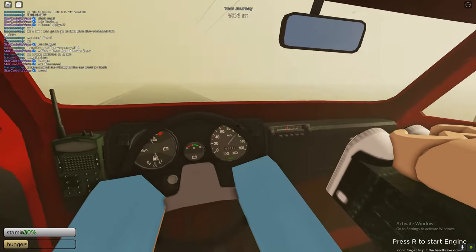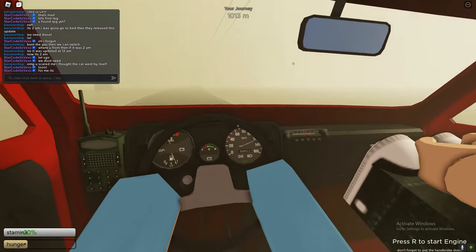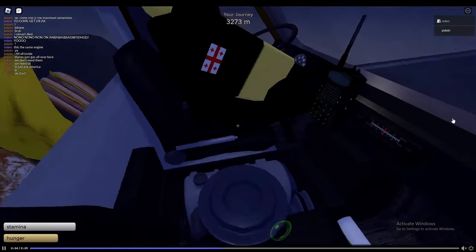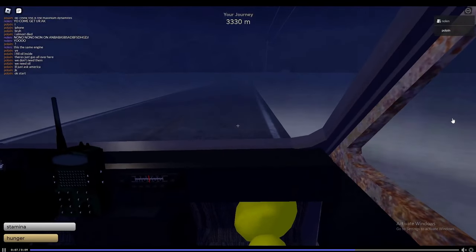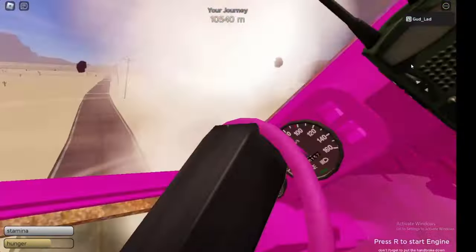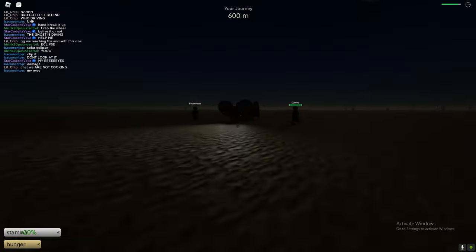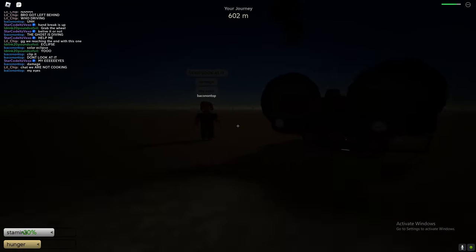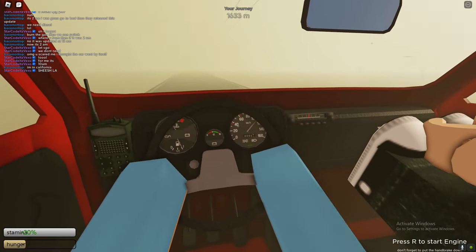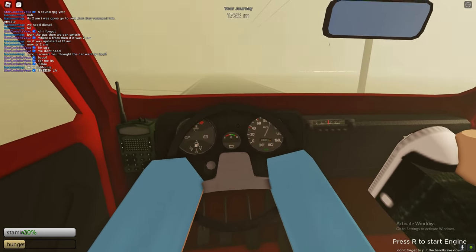Here are all the new events in the game: heatwave event, eclipse event, sand bug event, as well as storm event and car dribbles event. There are also tornadoes — to survive a tornado just drive away from it. Heatwave is pretty much pointless. For the eclipse event, look away from the sun and you'll be fine. For the sand bug event, just stay away from the sand bug.